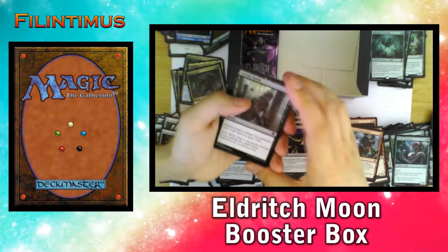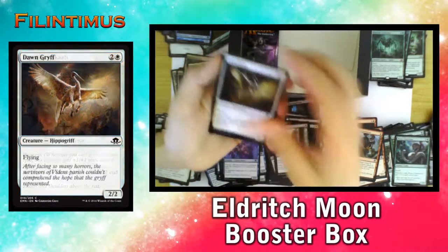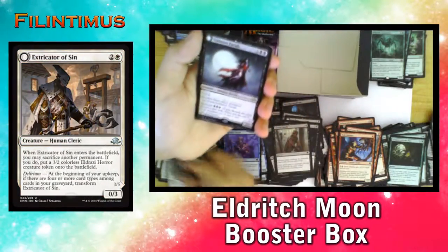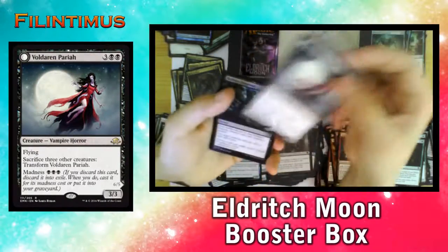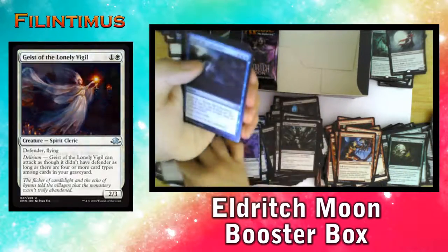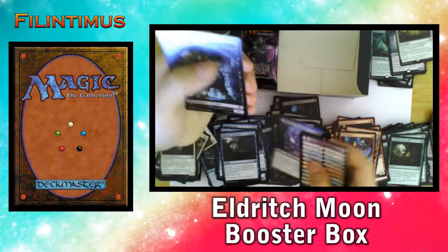If we got another Mythic we would have a perfect Booster Box. We have a Certain Death, a Cathar's Shield, an Ingenious Scout, a Dawn Griff, a Grapple with the Past, a Bold Impaler, a Lunar Mantle, Extricator of Sin, a Voldaren Pariah that becomes an Abolisher of Bloodlines — a rare in a reliable pack. A Ruthless Disposal, Geist of the Lonely Visual, Scarlet Laboratory, a Sanguineous Aid, and a Midnight Scavengers in Foil — that was a good pack.